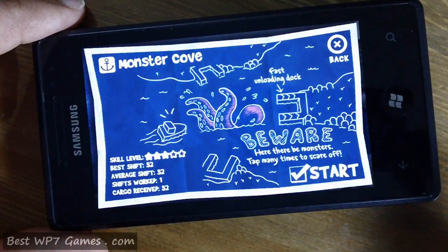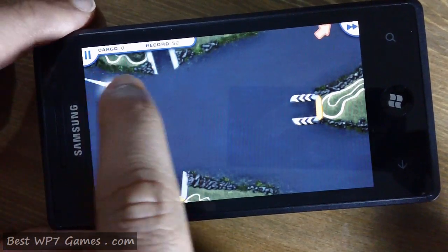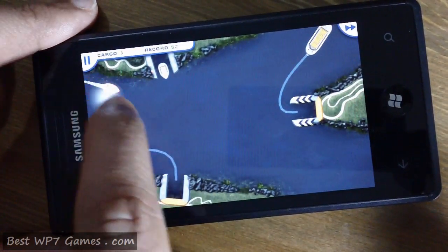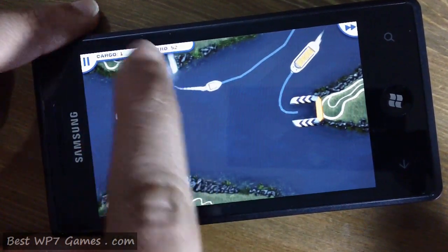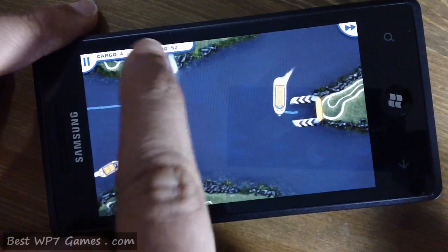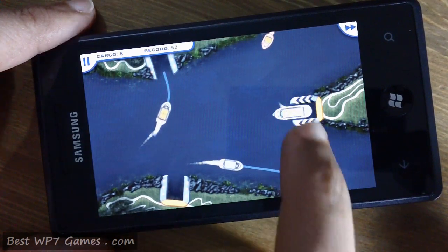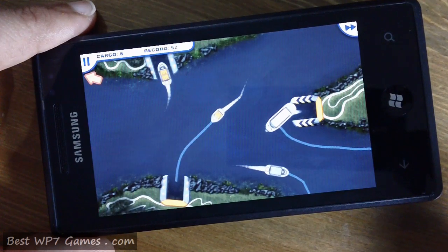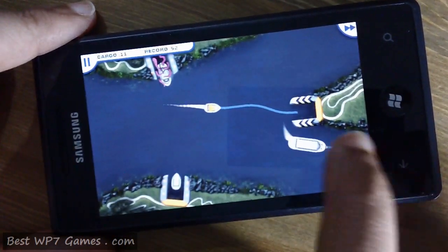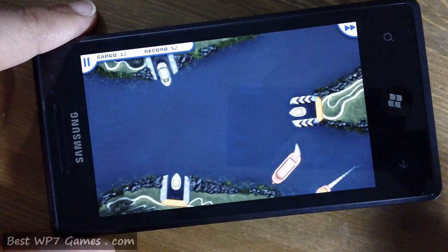Now we'll be taking a look at Monster Co., where you'll have an octopus that will come up. You've got to tap on it and that will scare the monster off. You also have a fast unloading dock in this level, so you can send a ship in there that will unload the cargo really quickly. When the octopus comes up, just keep tapping on it and that will scare it away.